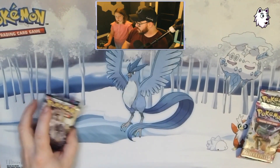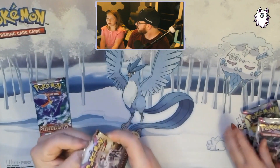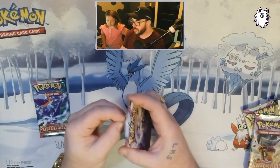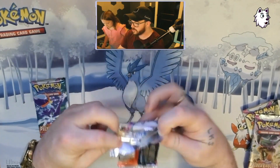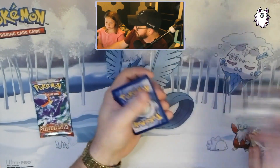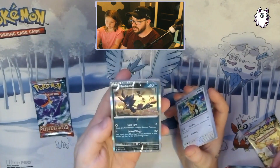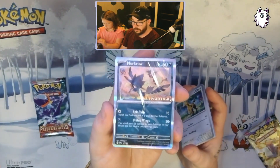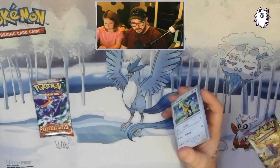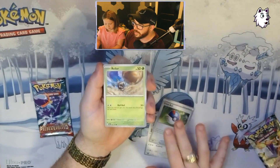First, we're going to crack into some packs, and we're going to see which one you should buy. The booster bundle comes with six packs and it is $25. The pre-release kits are $20 and come with four packs. But again, you do get this package that comes with that stamped card, which is really awesome. And there are other playable cards in here — these aren't just energies.